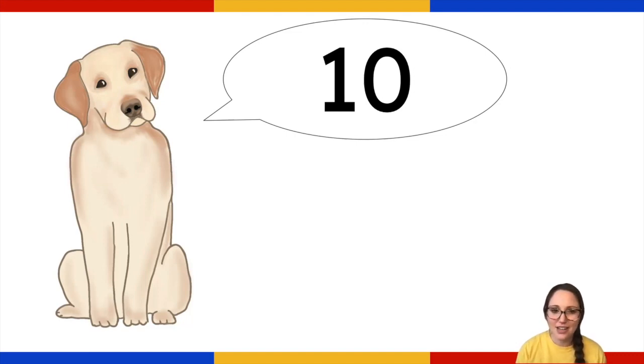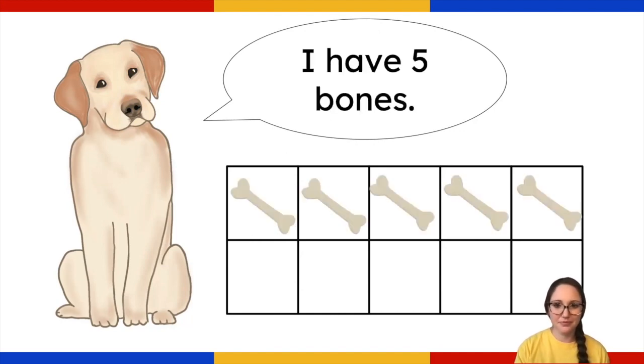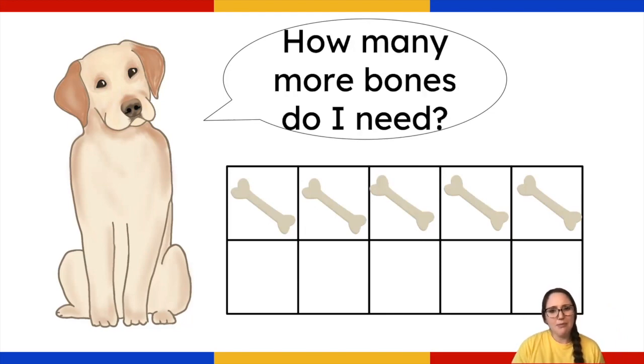Okay, we will help you find your bones now. Are you ready? Let's play 10 bones. I have five bones. I wish I had 10 bones. Okay friends, I want you to get out your whiteboard or a piece of paper to help Gus solve this. If he has five bones and he wishes he had 10 bones, how many bones does he need? How many more bones does he need? You can draw a picture on your board or paper, or you can write the number sentence.